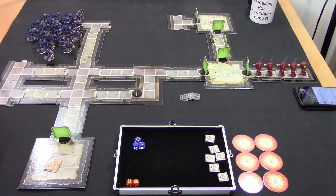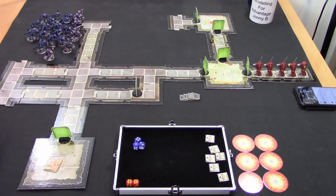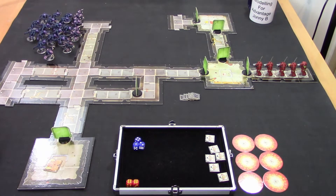So today we're returning to Mission 1 Suicide Mission in 1st Edition Space Hulk. But why are we doing that, Johnny B? Well, mate, we're doing that because we may have made a few minor errors in our first outing of the Suicide Mission. As a group of casual gamers, we make a couple of mistakes on the layout of the board all the time.